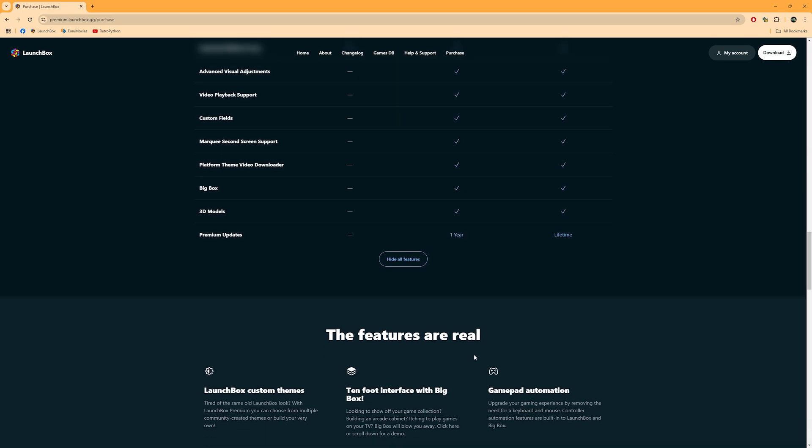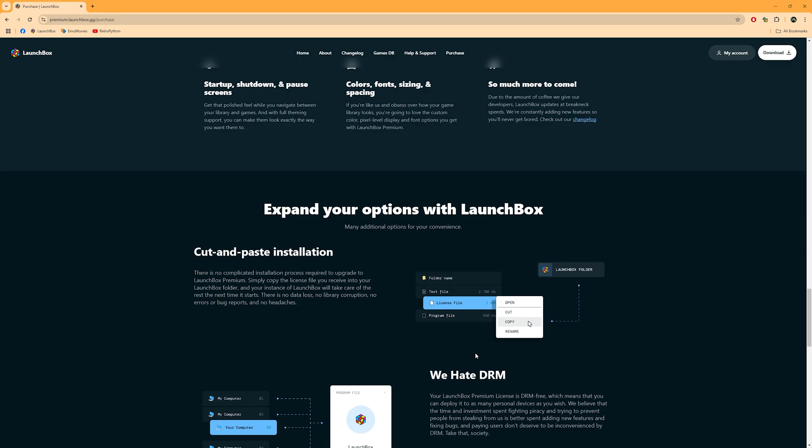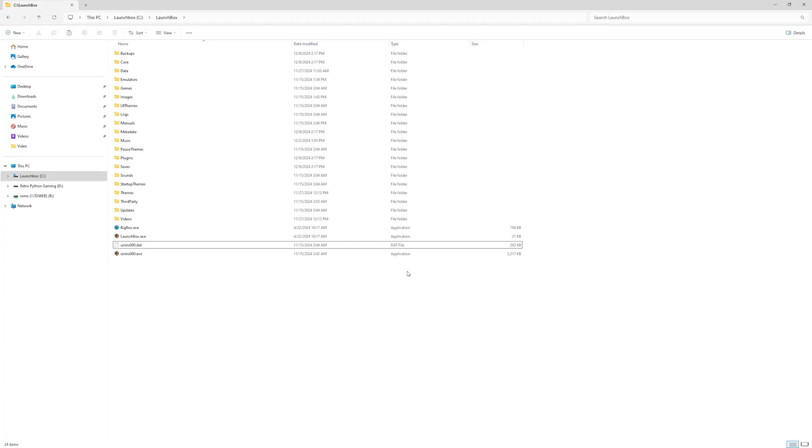Your premium license is DRM-free, meaning you can install it on as many personal devices as you like. Once you're ready to purchase, navigate to the purchase option and follow the prompts. In just a few minutes, you'll receive your license file via email. Simply save that license file into your LaunchBox folder, and your instance of LaunchBox will take care of the rest the next time it restarts.